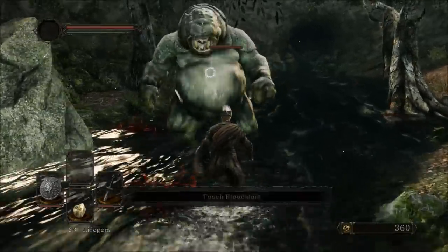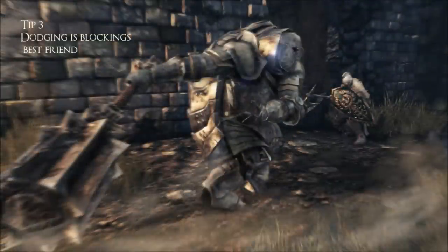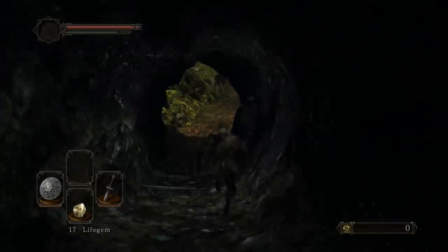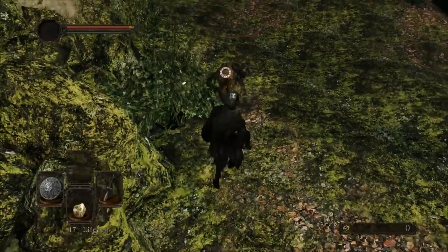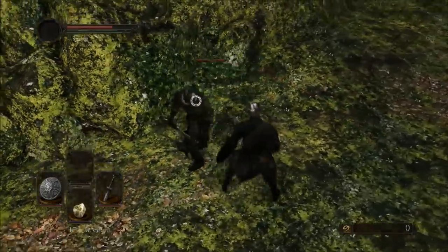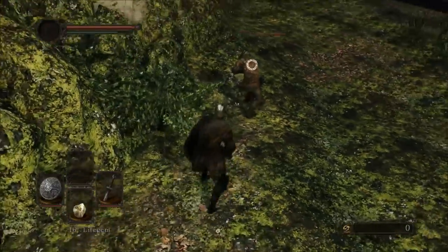When you can't block, that brings me to tip number three: backstep and rolling are the block's best friend. Pressing B or O (or your dodge button on PC) provides two different types of dodges. First, there's the backstep, done by tapping the dodge button without pressing any direction. Next, there's the roll, which is pressing a direction along with the dodge button. Dodges aren't just to get out of the way of attacks — they're mainly used because they grant invincibility frames.